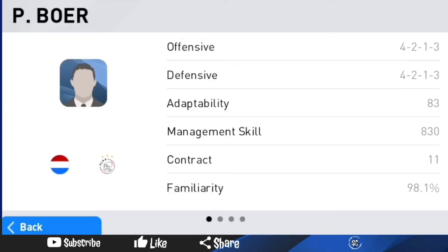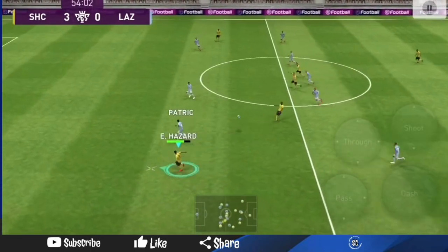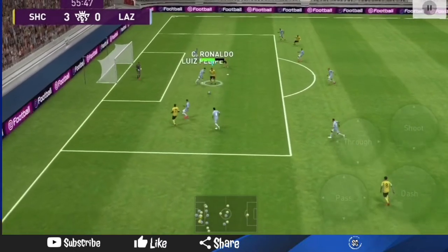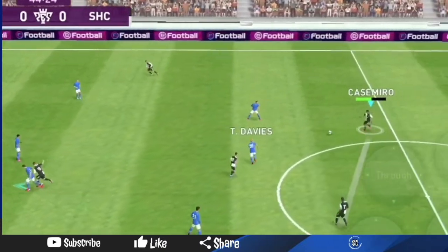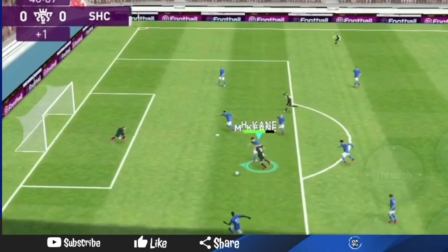Hey guys, Shark Gaming here back with another video and today I'll be talking about P-Boar and how to play with him. He's a counter attacking manager and I've actually gotten a liking to him because he offers a different style. Usually my counter attacking managers attack wide, which is my preferred attacking zone, but I tested out the new center zone and he is a very good manager. His attacking style is counter attack, short pass, center, maintains formation, front line pressure — same thing for the defensive tactic.